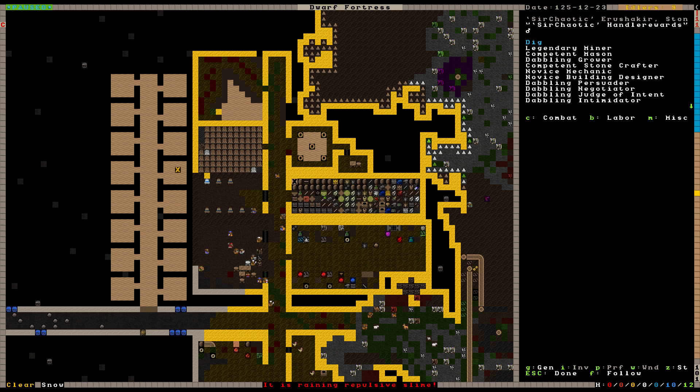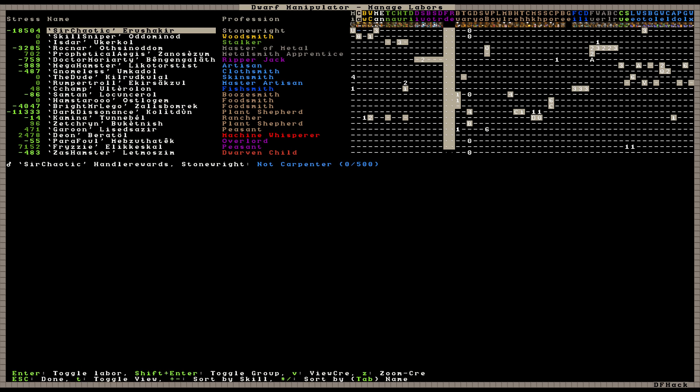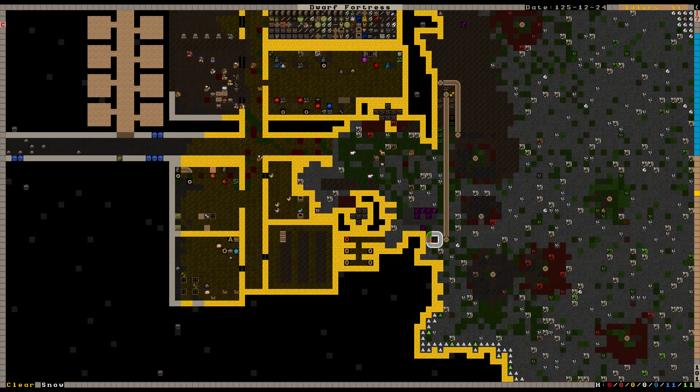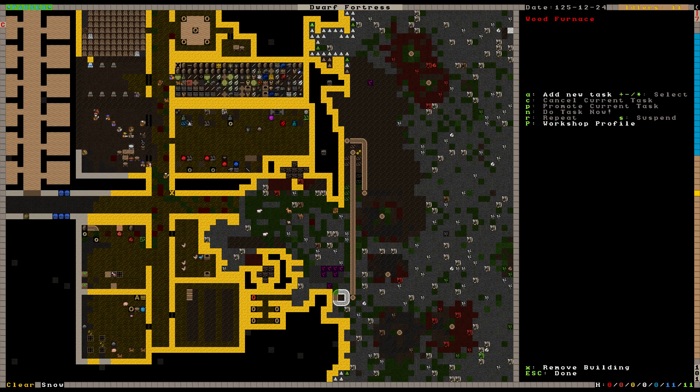Wait — have you become legendary? I think he has! Say Chaotic — yes, is a legendary miner! Fantastic, absolutely fantastic — legendary miner. So any sort of mining is going to be trivially easy for them. Did I break the bloody crafts workshop again? Why? That is... I'm sure I didn't do it that time. How frustrating — let me get that rebuilt.